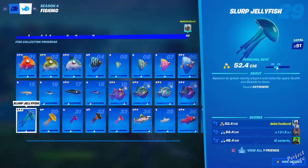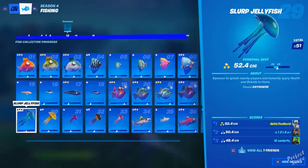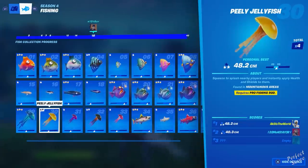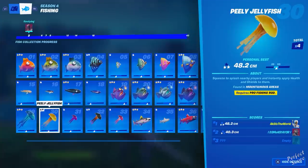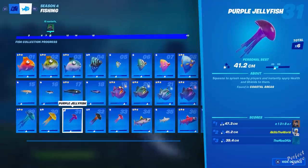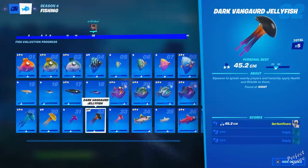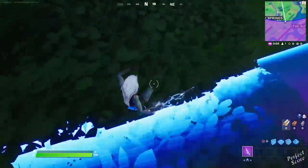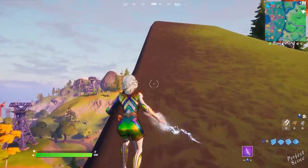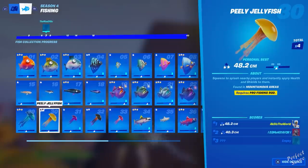Next we have the jellyfish. Number twenty-nine is the slurp jellyfish, found anywhere — I caught a lot of them, equally as common as the floppers. Number thirty is the peely jellyfish, found only in mountainous areas and requires a pro fishing rod. Number thirty-one is the purple jellyfish, only in coastal areas. Number thirty-two is the dark vanguard jellyfish, catchable only at night. I quickly had to get out of the storm at this point — I completely forgot to pay attention to the zone, moved, and died.